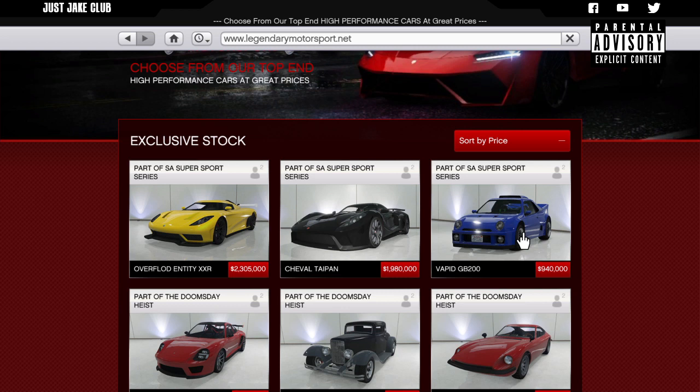It is very expensive at $940,000 but if you want to create this car, this is the perfect replica for it because it's identical to it. I can't really pinpoint anything on this GB200 which is different to the RS200 from real life. So if you guys do want to follow me on this build, it's going to cost you $940,000 to purchase this vehicle. But once you have purchased your vehicle, meet me in LS Customs and I'll show you how to do the rest.